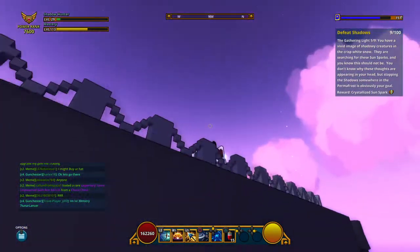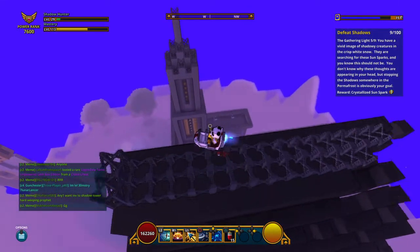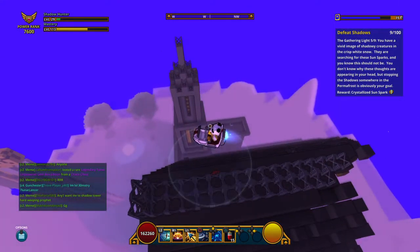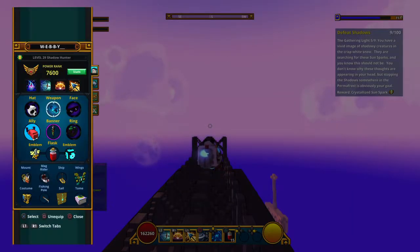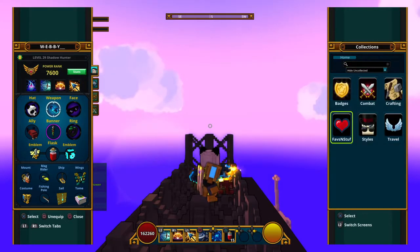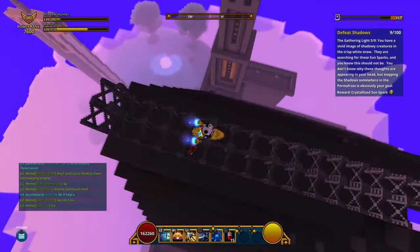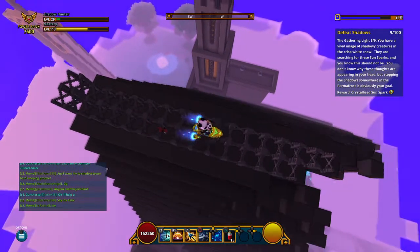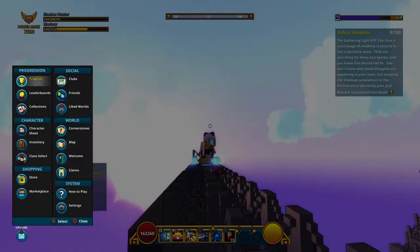I did not buy this because I thought if I buy this I'll just... There we go - I thought I could only jump two. Then the Mag Rider, the one I always use - the Infinium Mag Skater. It's a world call. I do want the Rock Pad - the Rock Pad looks a lot cooler than that.